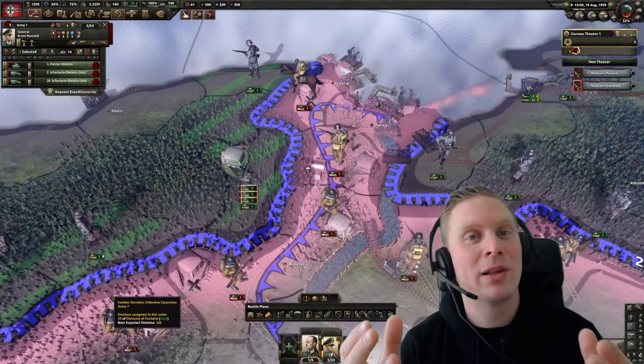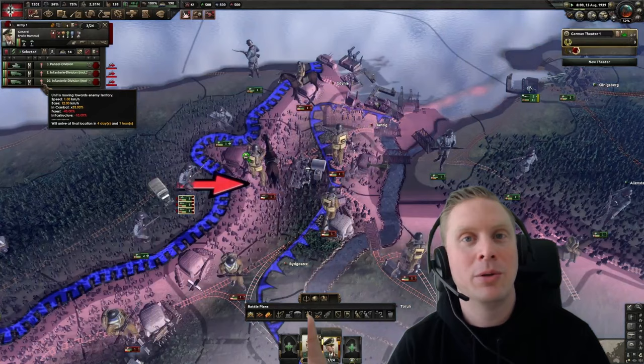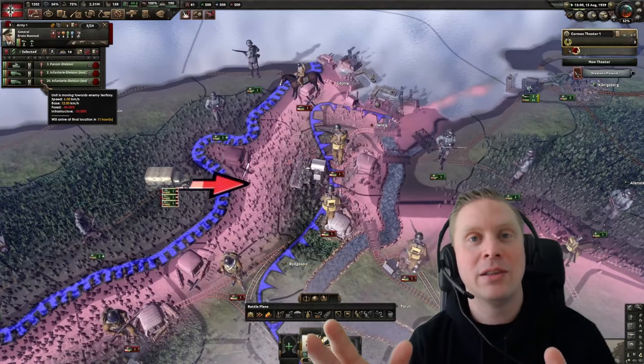With this in-combat speed debuff you will move really slow, perhaps even one kilometer per hour, which is really bad. And if you see in the background here, this is kind of what it looks like in the game — you attack, you clear out your enemy units, you think you should take the tile as soon as you have defeated the enemy, but you don't.